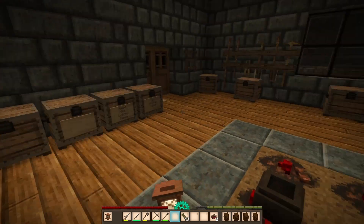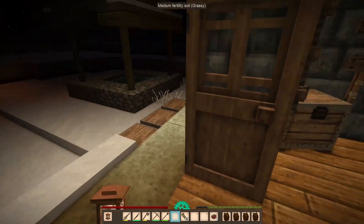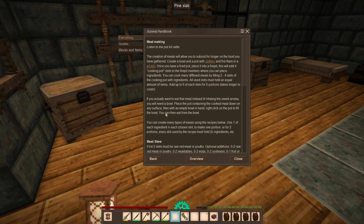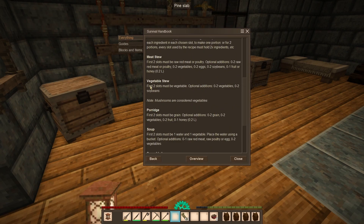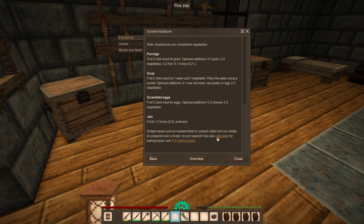Apparently you can cook cheese with eggs. Looking at what meals you can combine with cheese — meat stew, no cheese; vegetable stew, no cheese; porridge, no cheese — but you can do scrambled eggs with cheese. Two slots must be eggs, then you can have cheese in the other slots, like scrambled eggs with onions and cheese. You can also make jam with two fruit and two honey.